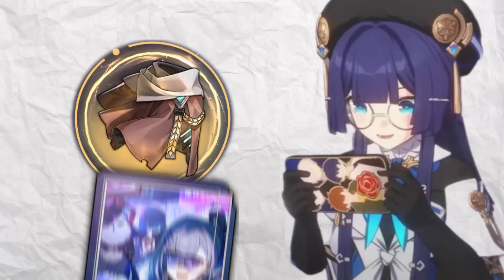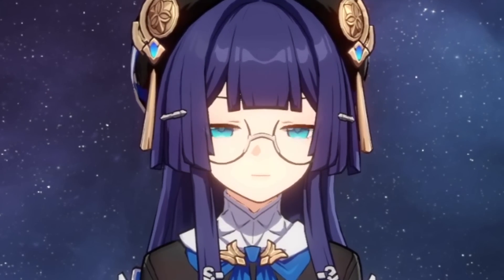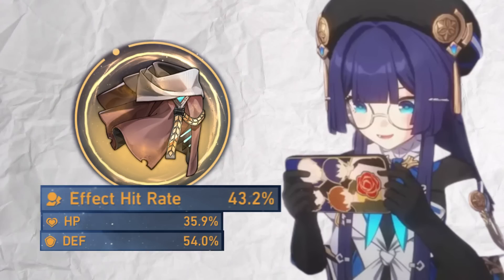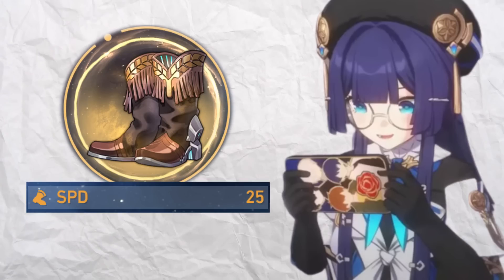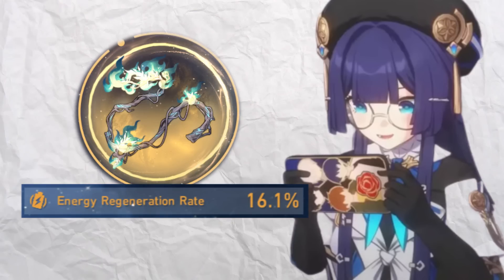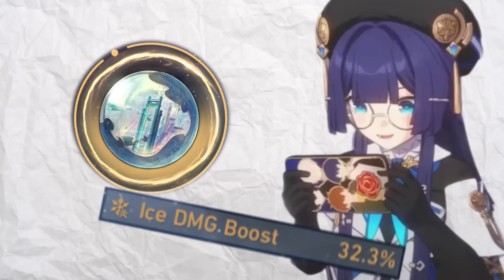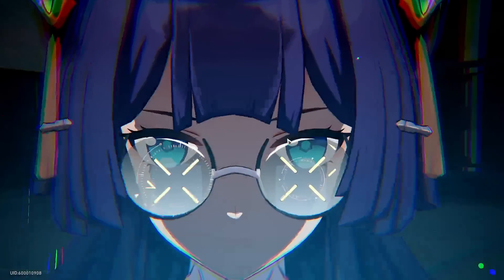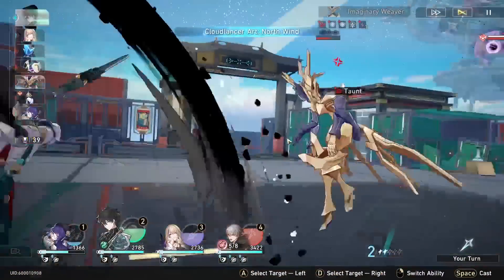For the main stat on chest, it's dependent on your light cone and overall stat spread — a lot of things are dependent on each other because Pela is a very stat-focused character. The chest main stat changes from effect hit rate to a defensive one once you reach 90% effect hit rate, or 100% with her major trace. Pela's boots, like everyone else in Honkai Star Rail, should stay on speed. Her rope stays on energy regen. Despite several indicators trying to get you to build her like an ice DPS, you don't want her on an iso-planer sphere — a defensive main stat like HP percent or defense percent works wonders, especially since she is on the less tanky side.